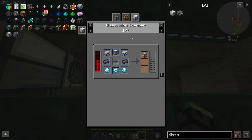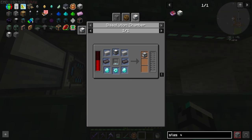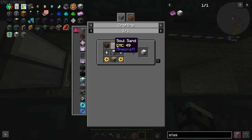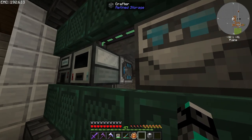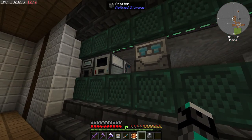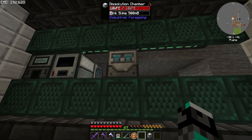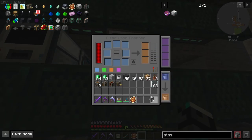For the advanced machine frame we need 500 pink slime per block. We need to automate this — I have a couple of distillation chambers, one with latex and one with pink slime, and we can hook it up with crafters. I think we're going to need Laser IO for that. Or we can just hide the machine.